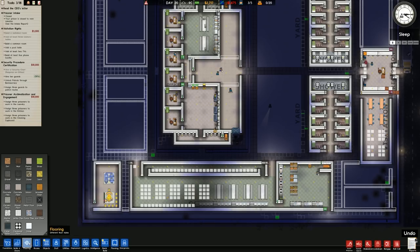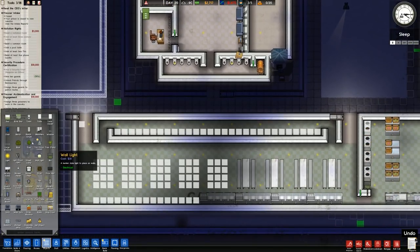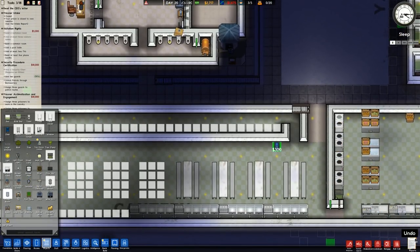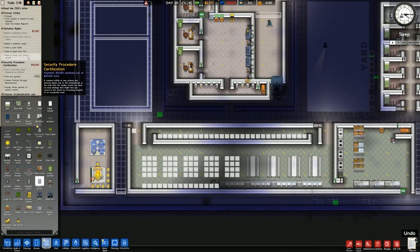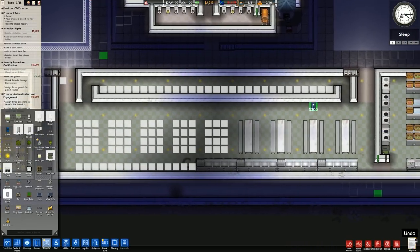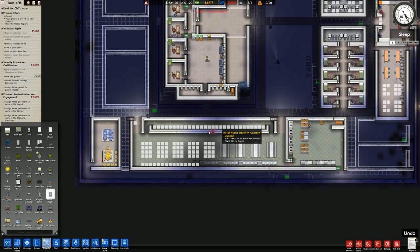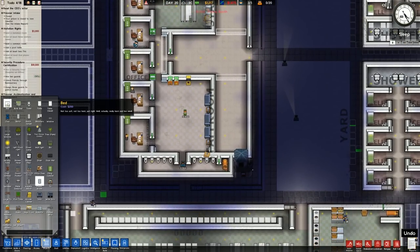Actually, I might do visitation rights first because that should be an easier one. It says place five phones - I don't want to place them down here, I'll put them up at the top: one, two, three, four, five. Done. It also says place a pool table in a common room.